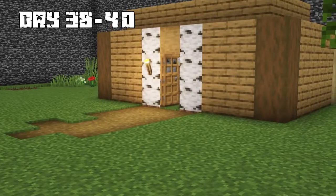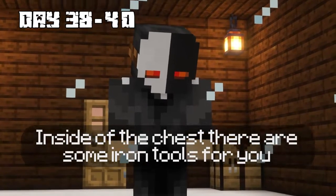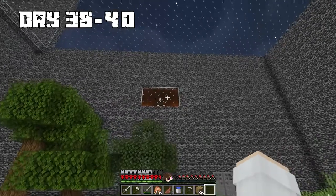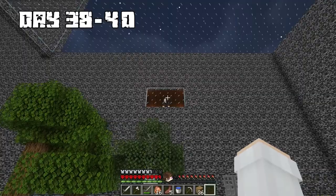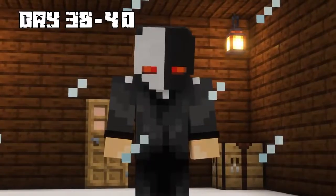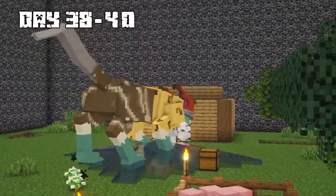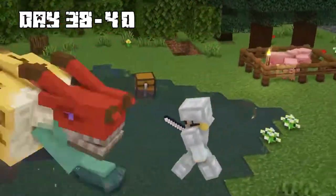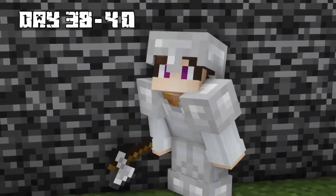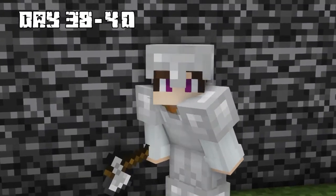On days 38 through 40, I woke up feeling exhausted after the fight. The Puppet Master gave me iron tools from a chest — a sword, axe, and pickaxe. A giant beast then entered my base. The monster could set me on fire with every hit. I hit the beast several times with my iron sword, but nothing was killing it. Suddenly, the monster died on its own. It turned out all the Puppet Master needed was for me to say sorry.